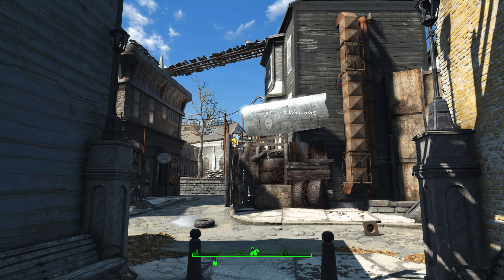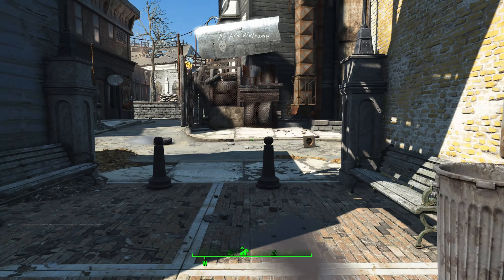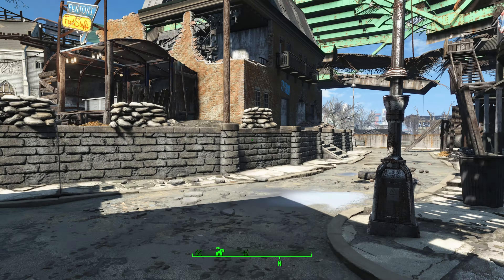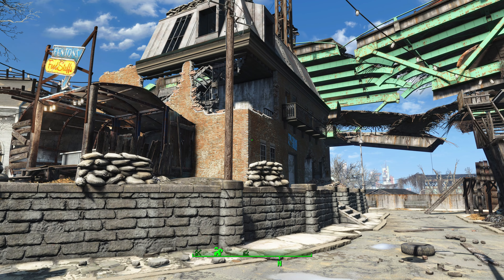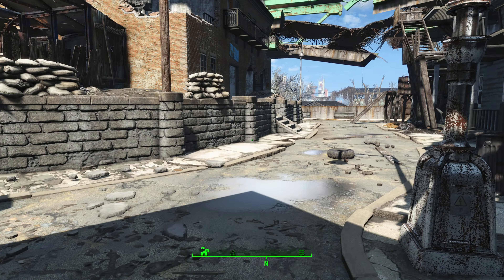Once you've made it to the area, you want to fast travel to it, so you end up at this location spawn. From here, head west, go through these open gates, and then look to your right. What you want to do is climb the internals of this building until you get to that broken bridge over there.